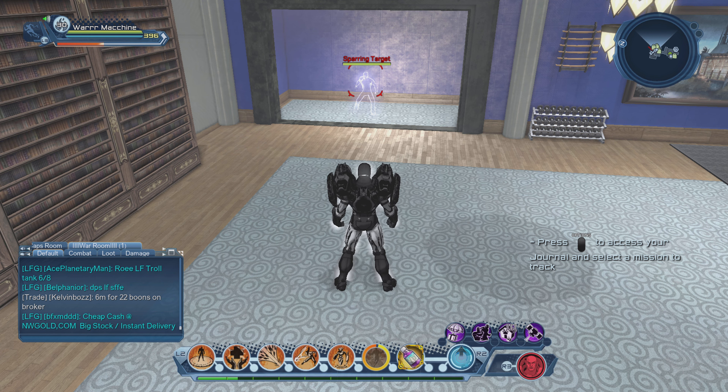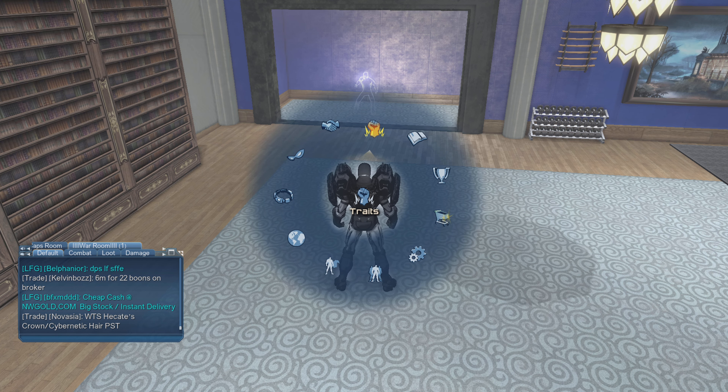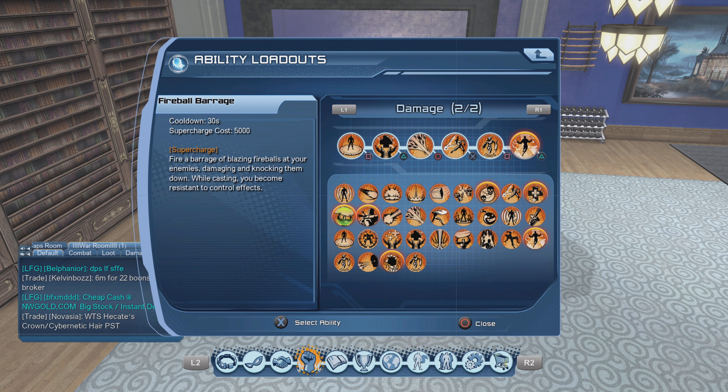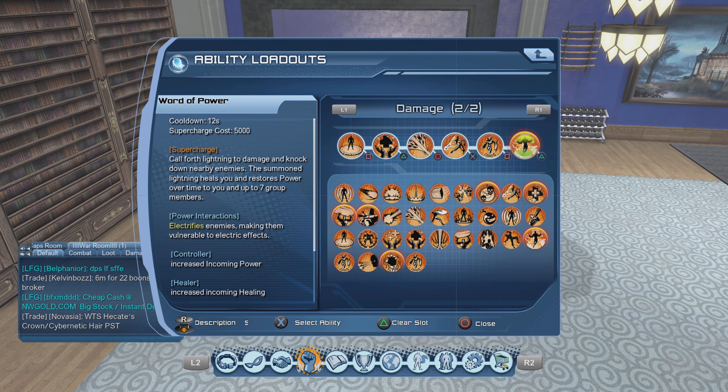This is the loadout for the AOE. I already showed how much damage you get from this in my other videos — those are in the end screen. The only thing being changed is Neovenom being changed to Word of Power. Let me go over the loadout real quick: Inferno clipped with Stoke Flames, Fire Burst, Flame Cascade, Robot Sidekick, and Word of Power.